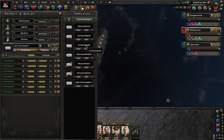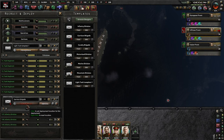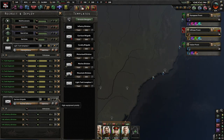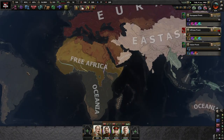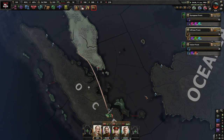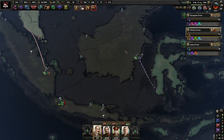Do I send like a really bad force? You know what, I will. I'm going to train up like three divisions, put them on high priority, and then we're going to send three divisions. I just want to see how many units are on that island. I'm assuming it's a lot, but I just want to know. I just want to be sure.